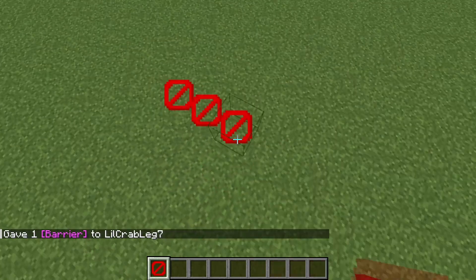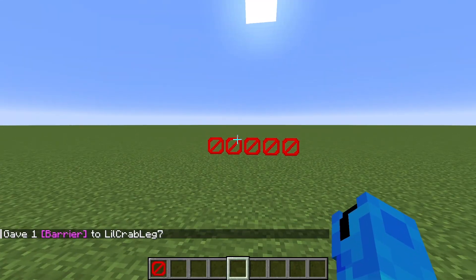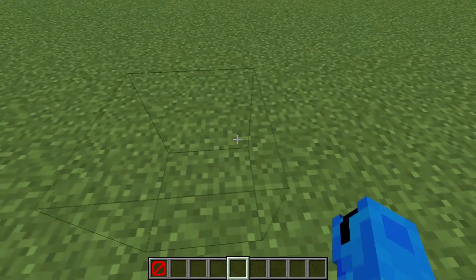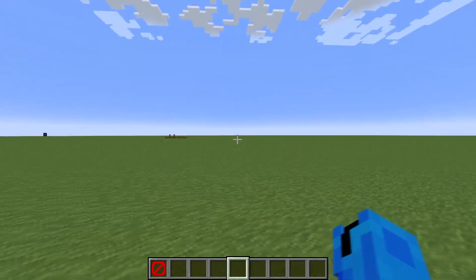You can place it, it'll show up, and if you do move away from the block in your inventory, they will slowly start to disappear. As you can see, you can't walk through them. Ghost blocks are now yours to use — you can use those in your adventure maps and anything.